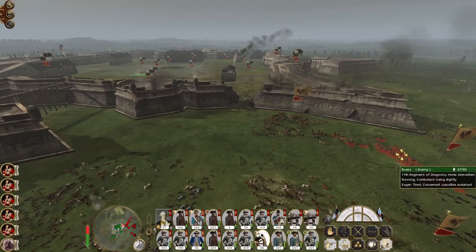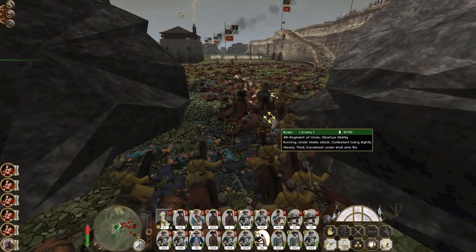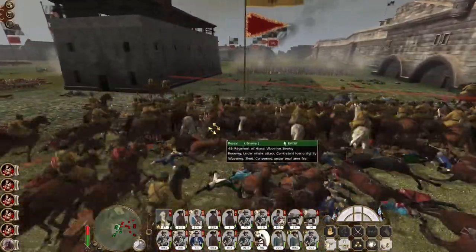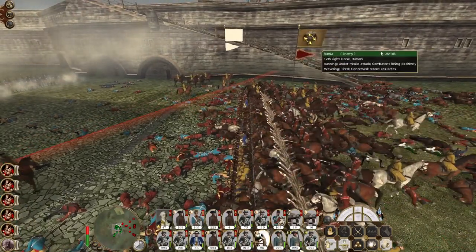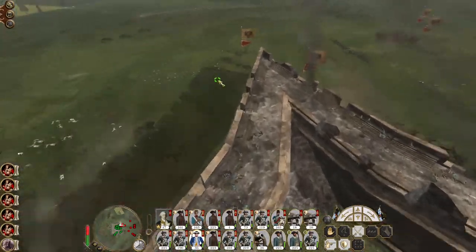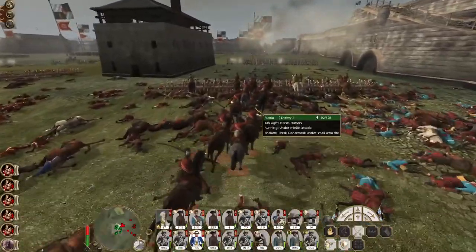4th regiment — nope, don't like that, but they're going to try it anyway. Who's that coming in behind them — the 12th? They were in good condition — that's resulting in the death of hundreds and hundreds of cavalry. Here comes the 6th — the smart decision might be just to not fire at all and let them charge into the stakes. Not quite so mighty and epic as the previous charge I must admit.